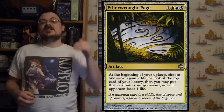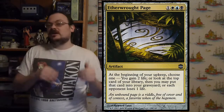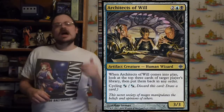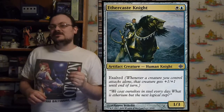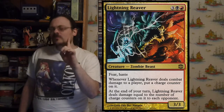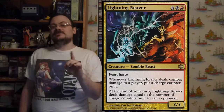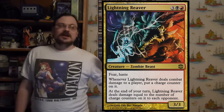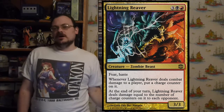It had the themes and mechanics of being a completely multi-color set, hybrid mana, cascade, cycling, devour, exalted, and unearthed. It is the first and only set ever released to be completely multi-color — every card in the set is a multi-color card.